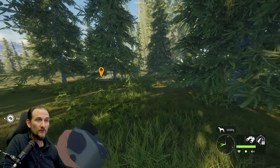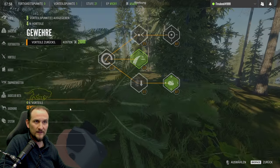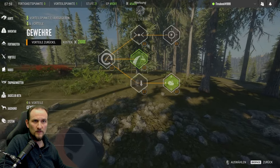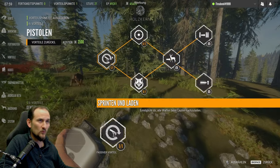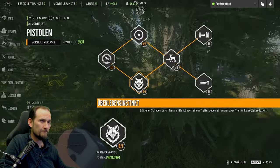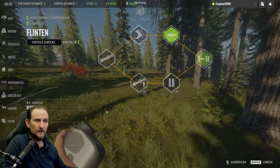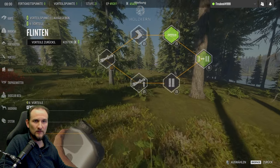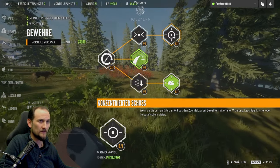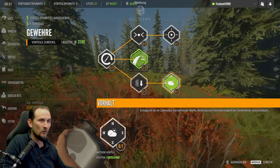Weiterlaufen und in der Zwischenzeit verteilen wir mal den Vorteilspunkt. Level 21 - wir gönnen uns den Zoom-Faktor beim Luftanhalten. Pistole haben wir, schneller nachladen. Flinte mache ich erstmal noch nicht, Bogenschießen auch noch nicht. Also bleiben wir nochmal bei den Gewehren. Damit sind wir eigentlich hier im Gewehrbaum durch.